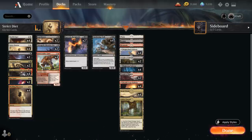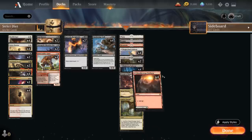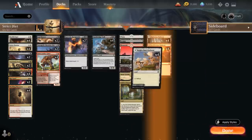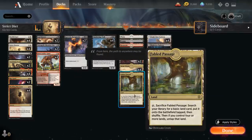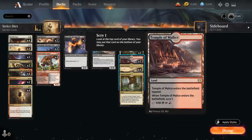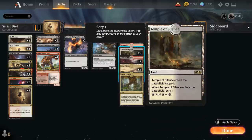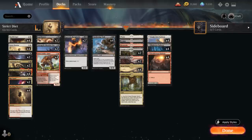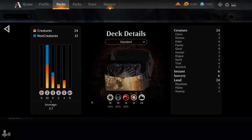The mana base includes 24 lands: all 12 pathways in the Mardu colors, one of each basic land, one copy of Fabled Passage, our Savai Triome in Mardu colors, two copies of Temple of Malice, and two copies of Temple of Silence. The temples are a bit of a nombo with Strict Proctor — we'll have to pay the two mana if we want to Scry — but typically we're fine playing them as soon as possible. That's our deck; let's jump into some games.